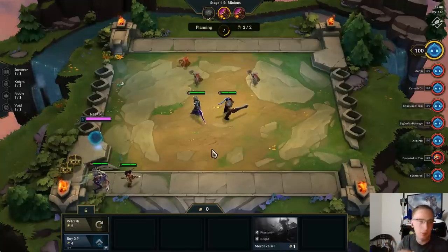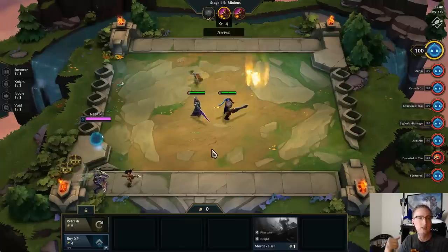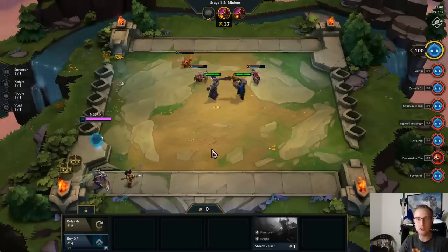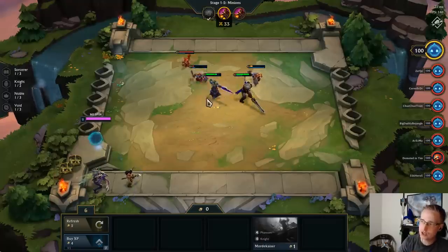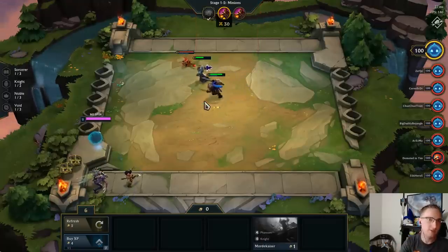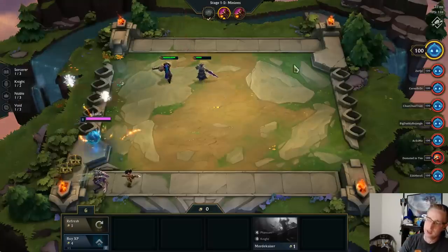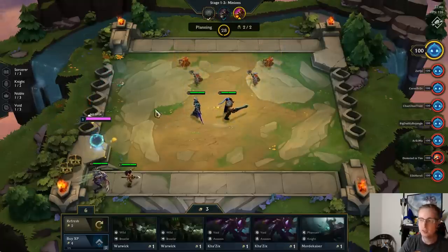In terms of unit positioning, there are a couple of ways I look at it. There's ranged versus melee — obviously having your melee up front and your ranged behind. There's also positioning your crowd control. You usually want your CC units to take damage first, so wherever you think the opponent is, place your CC unit right in front. If they're usually on the right side, put your CC unit on the right side; if they're on the left, put them on the left.